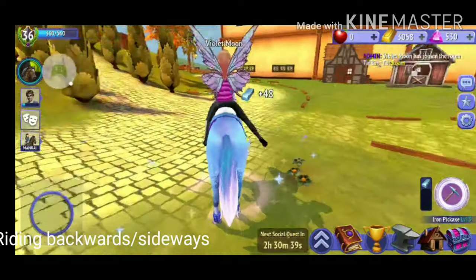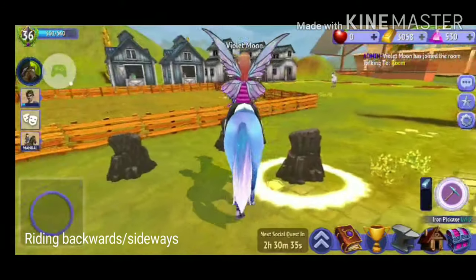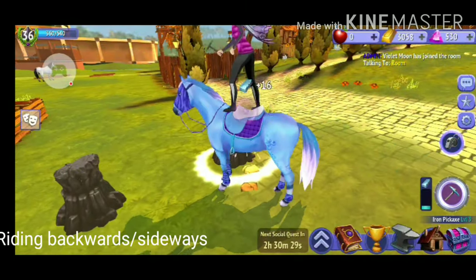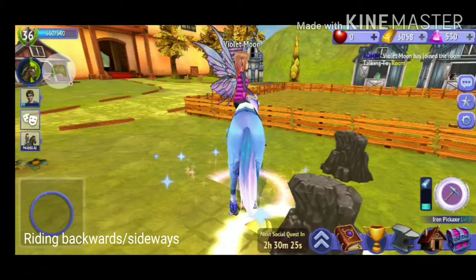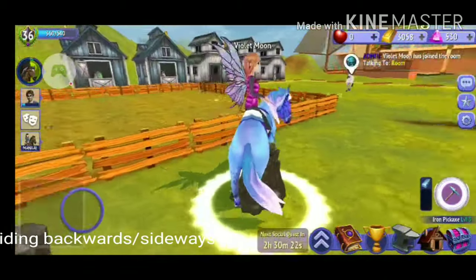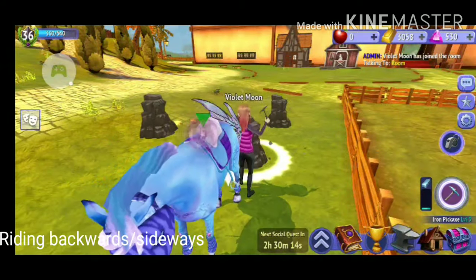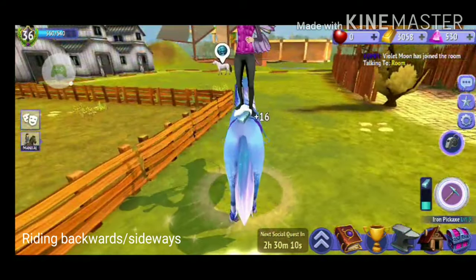Depending on what angle you're at, that's going to determine how you ride on your horse — you can ride at different angles, it's kind of weird. And then you just stop mining and you will be riding side saddle. To ride backwards you basically do the same thing except you do it backwards — you just position yourself so you will be facing backwards, then tap mount, and then stop. And now you're riding backwards.